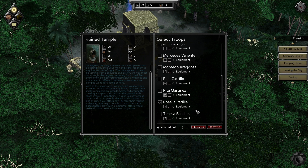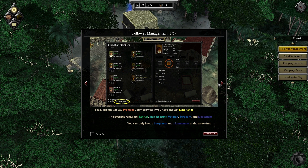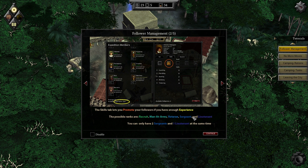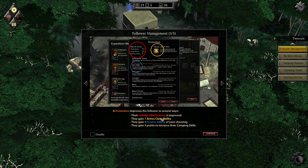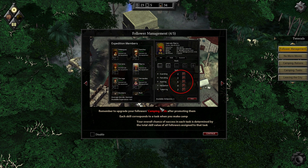Follower management gives you an overview of the status of your expedition, as well as letting you promote and equip your followers. The skill tab lets you promote your followers if you have enough experience. The possible ranks are recruit, men at arms, veteran, sergeant, and lieutenant. You can only have two sergeants and one lieutenant at the same time. A promotion improves the follower in several ways: their combat effectiveness is improved, they gain one active class ability, one passive ability of your choosing, and three points to increase their camping skills.